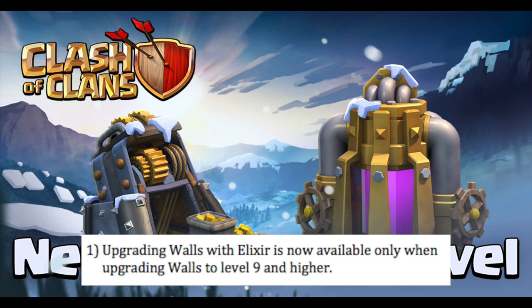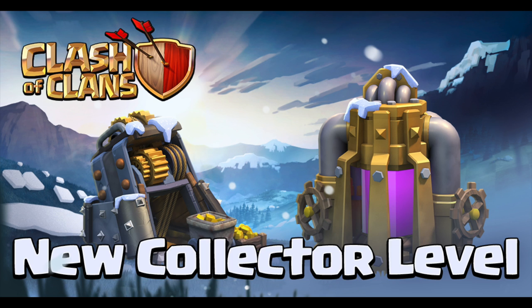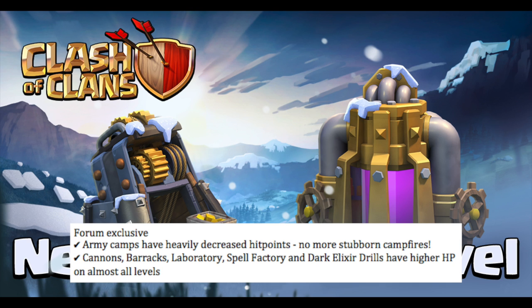The gold mines and elixir collectors are really cool and definitely overdue, so I'm glad to see those. The dark elixir drills are going to help town hall 7s get their Barbarian King a little bit quicker. For the forum exclusive sneak peeks, the army camps lowering hit points is pretty interesting, and for the cannons, barracks, spell factory, dark elixir drills, and lab increasing hit points — that's really interesting.